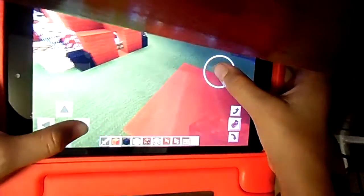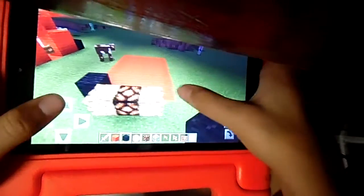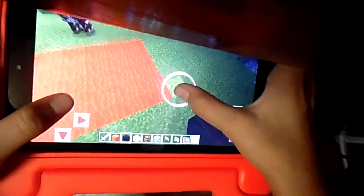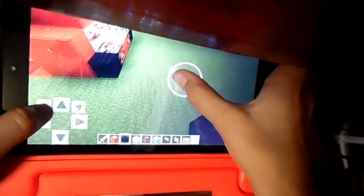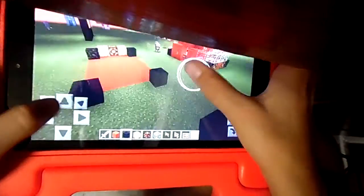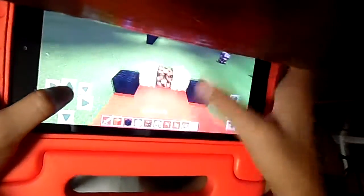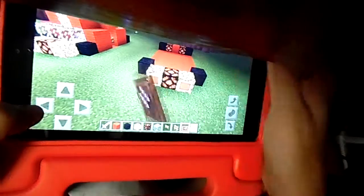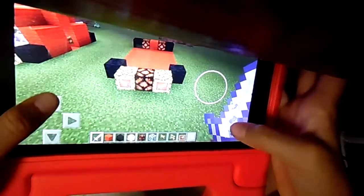Now it looks like this. Now you put glowstone — redstone lamp. Put black wool here, black wool there, black wool here and here. Right here you put a redstone lamp, and here you put a redstone lamp. Then you put some red wool.